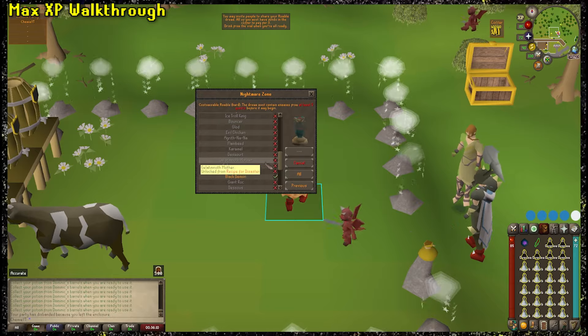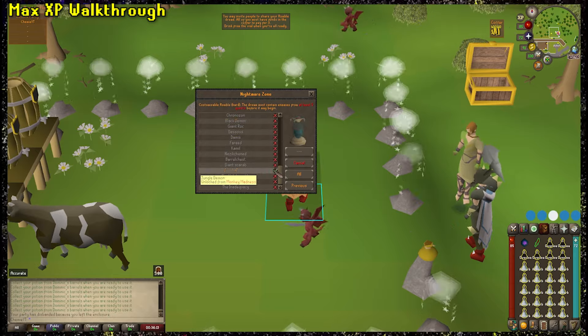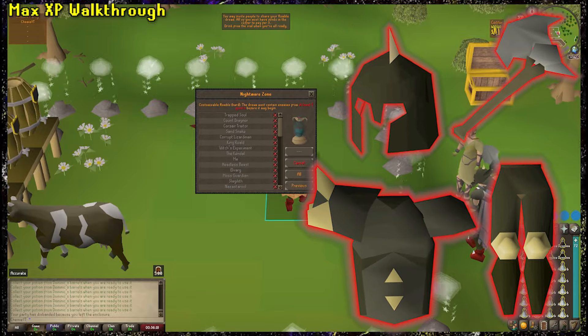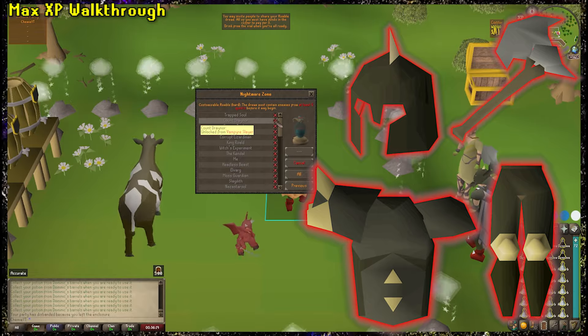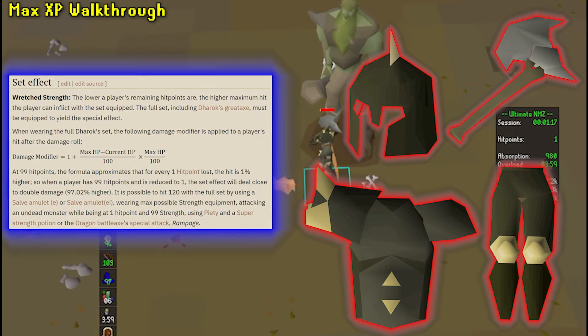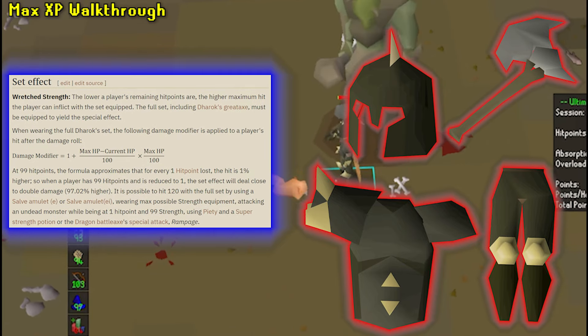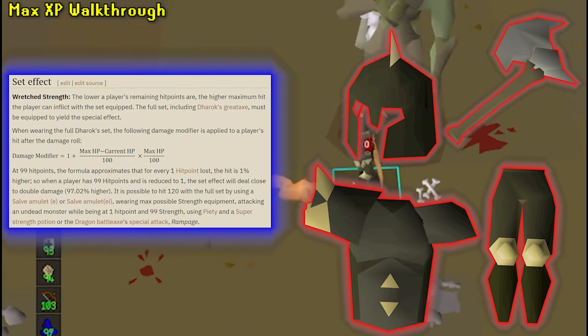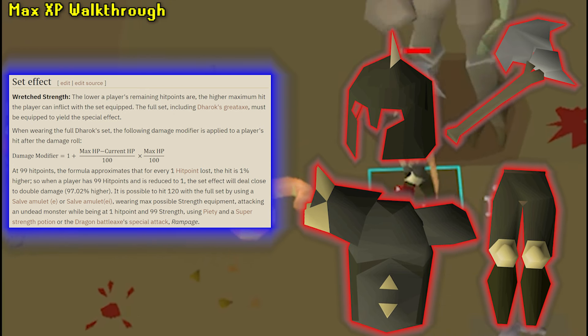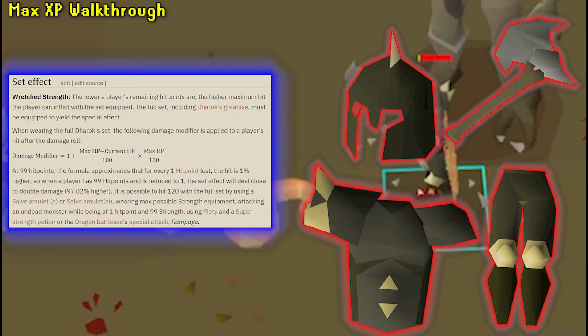To get max XP, it's absolutely mandatory you use a gear setup called Dharok's. This consists of the Dharok's helmet, chestpiece, leg plates, and greataxe. These items come from the Barrows minigame bosses. Why is this set required? Well, Dharok's has this cool ability — when you wear all four pieces, you get a damage modifier buff that increases based on the lower amount of health you have. Basically, the lower your health, the harder you're going to hit. And I mean, you can hit very, very hard.